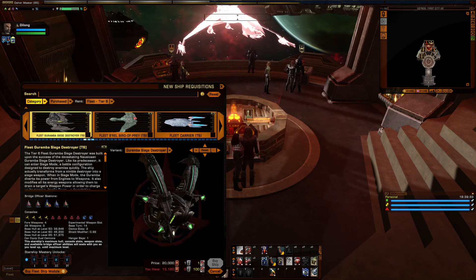Completely forgot about this one. Today we're taking a look at the Nausicaan Garumba Siege Destroyer. Oh my, this design. It still fits in with the Nausicaan aesthetic, but most starships just look like starships. This thing actually looks like it is out to get you — like some evil spider.